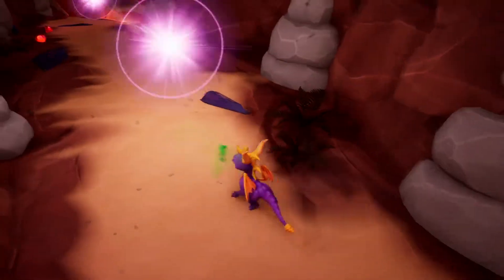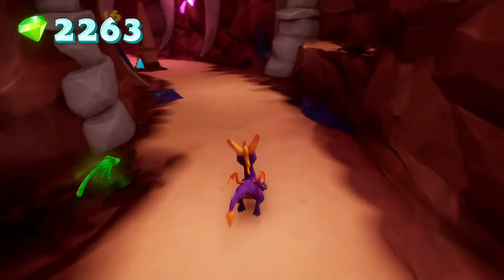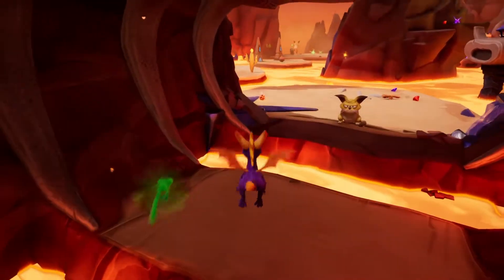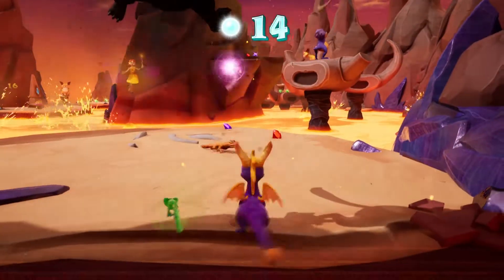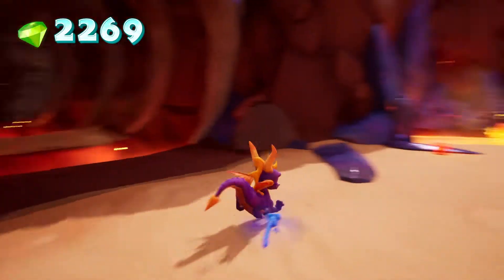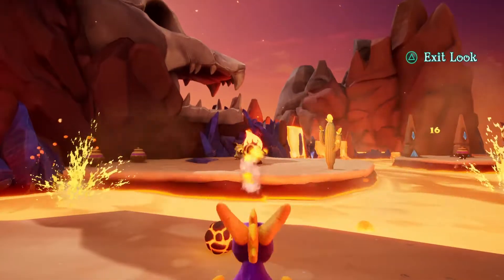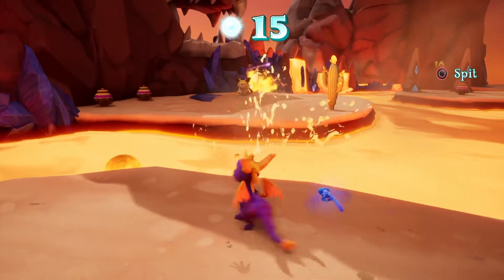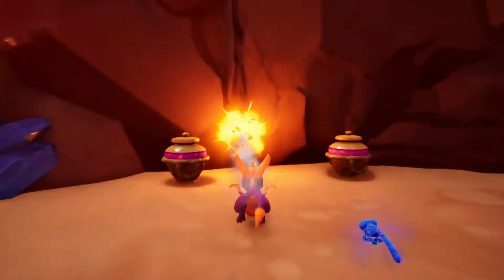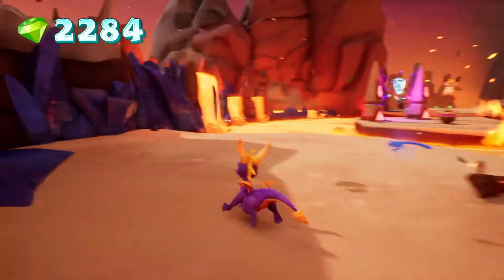Oh, crikey. What the hell was that? What the hell was that that I landed in? Gotcha. Haha. I like that — the lava got the big flying cat thing. That was brilliant.